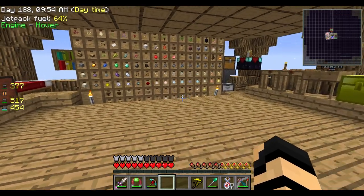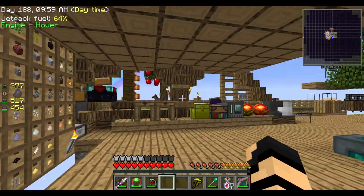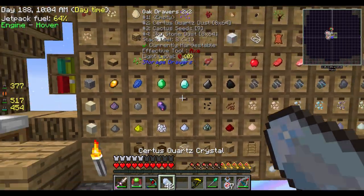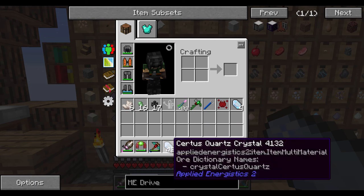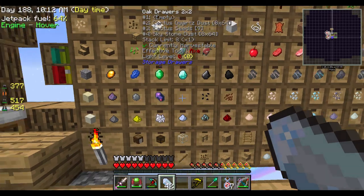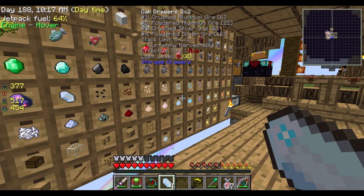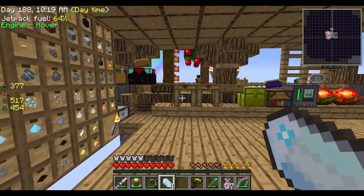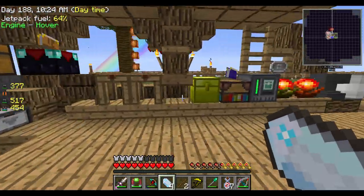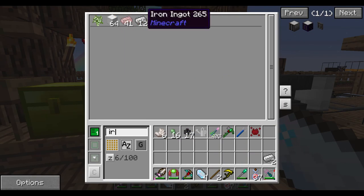From what Kendall was telling me, I am in need of an ME drive. Let's look that up. The ME drive requires a lot of interesting things — I'm going to need a Certus Quartz cutting knife, which is sticks, Certus Quartz, and iron to start off. I have Certus Quartz — we have eight stacks here, though I was looking at Certus Quartz dust by mistake. Whoops. I don't think I'll need that many anyway — I've got four here. That works. I'll need a couple sticks and some iron. I've got some iron, so I should be good to go.